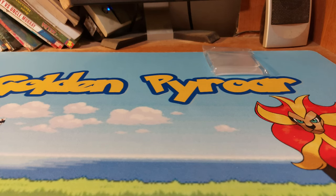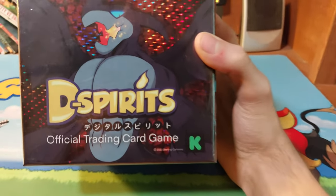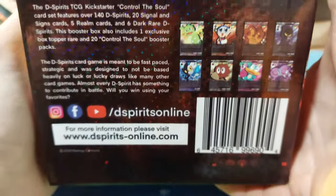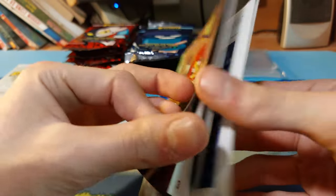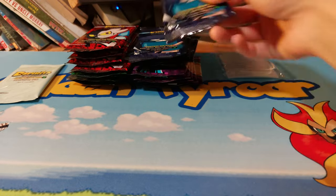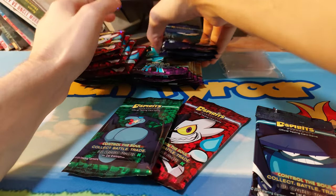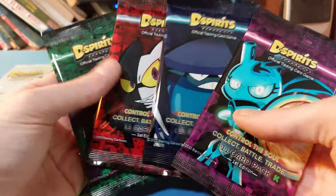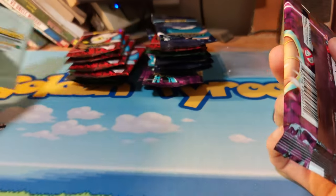Welcome everybody to a brand new video. Today I'm opening a brand new card game on the channel called D Spirits — this is a first edition Kickstarter. Let me get the box open and show it off a little bit. It's kind of hard to show on camera because it's so ginormous, but the box does shine. It comes with rules for the battlefield. Let me show off the four pack arts, and it does come with a box topper which we'll save for last.